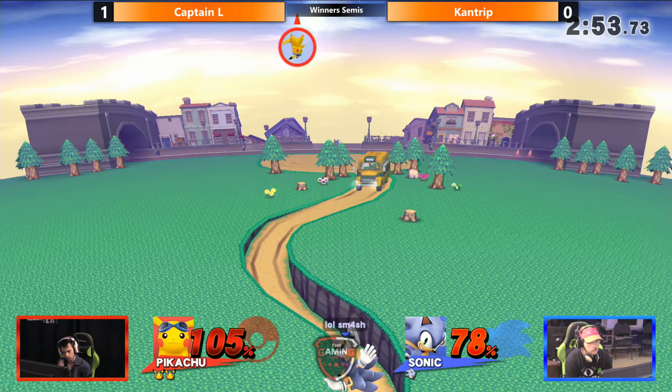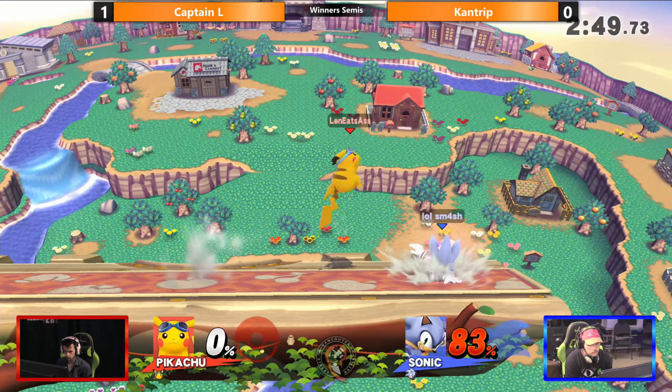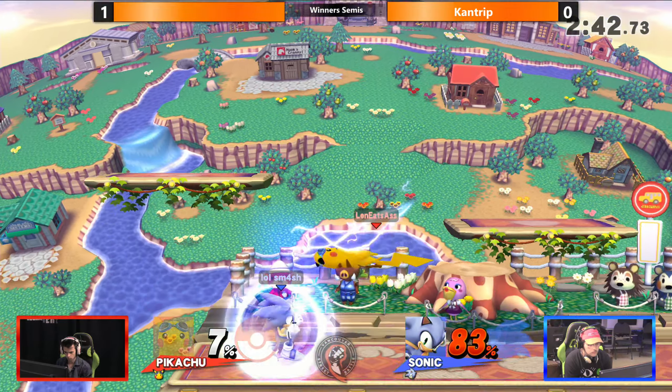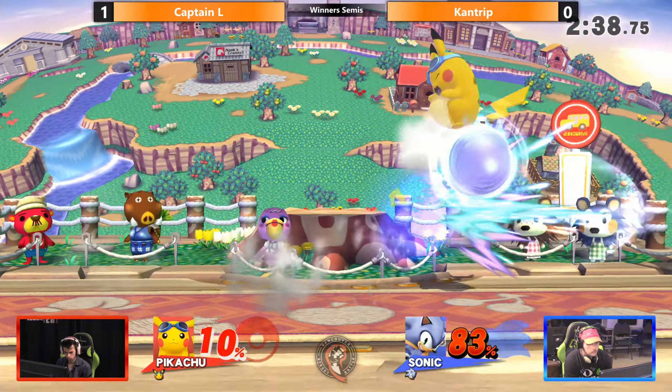In Ultimate, jab locks no longer make it so that you're forced to neutral get-up. Excellent air dodge read. Kantrip does have a shot — it's just not as bad as last game. Excellent perfect shield on the cards first though.